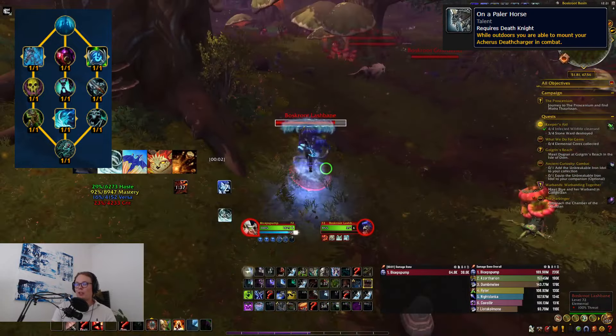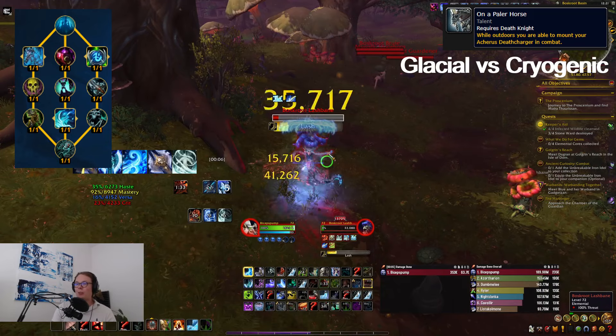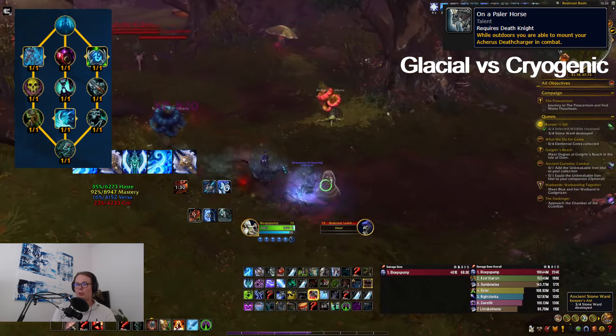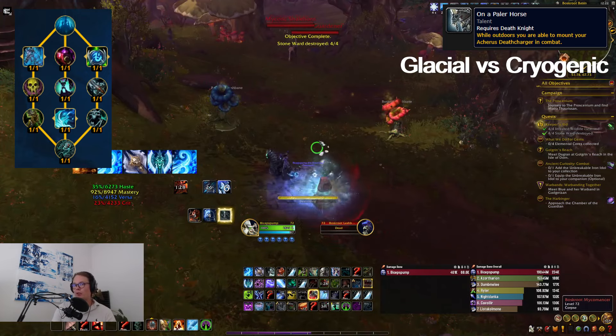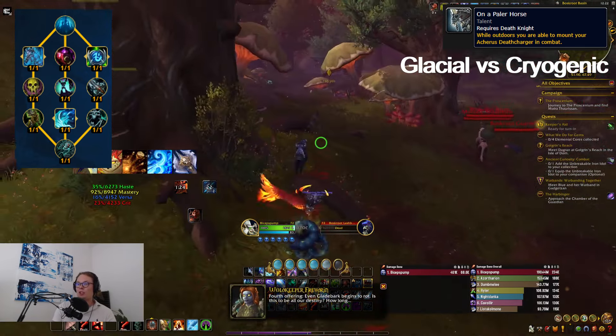You can probably swap out Glacial Advance for something else if you want, since you don't get that much value from it. But in general, these are the go-to talents for the class tree. We pick up things like Wraith Walk and the darkness talents to make sure we are as fast as possible, because speed is generally what matters when leveling.